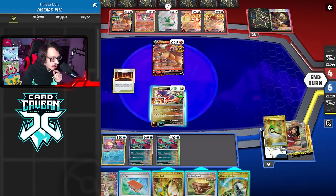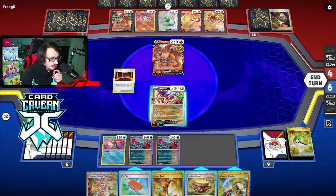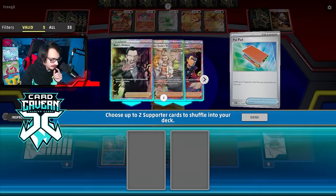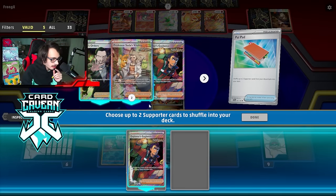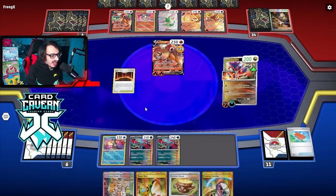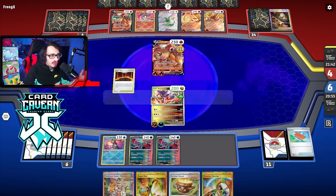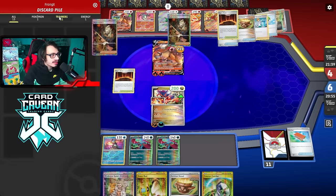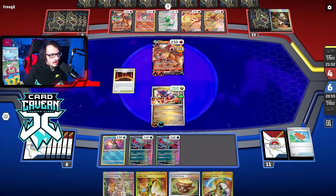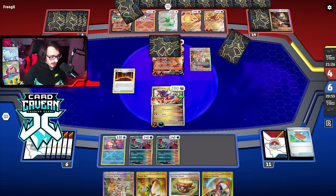I don't have a knockout — I'm one Pokemon short, doing only 90 damage. We'll Pal Pad to get double Sada. I was hit for 90, not great. They still can't knock my active out now. What are the odds they have a third Boss's Orders? There's no way they have a third Boss. They could have Prime Catcher of course. Actually they're playing Maxim Belt — I lied. Okay no Boss. The Gouging Fire can probably attack but I think we can still very easily win this game.